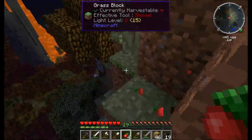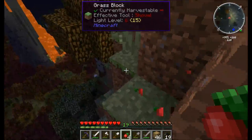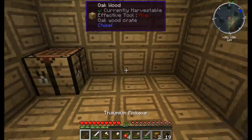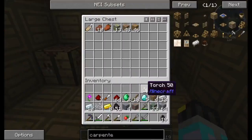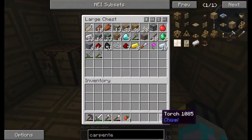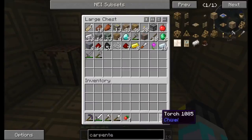I was watching a tutorial on export pipes because I was trying to set up a quarry, and it was talking about how you can use export pipes for moving your stuff from your chests to your ME system. Put my chests down. Yeah, put these in here. I will finish moving this stuff in between now and the next episode.